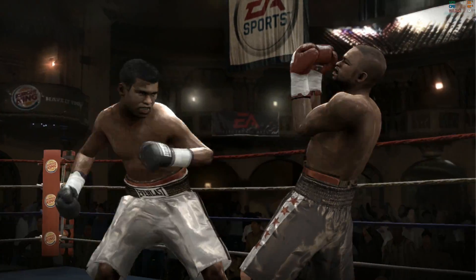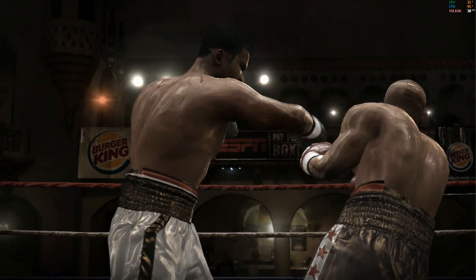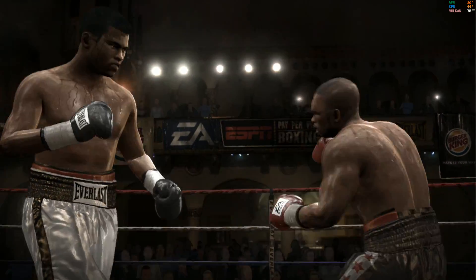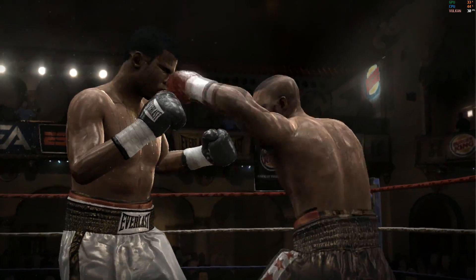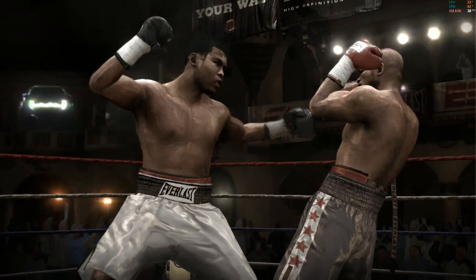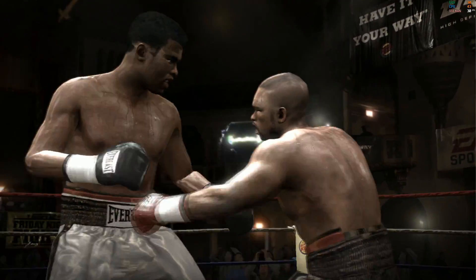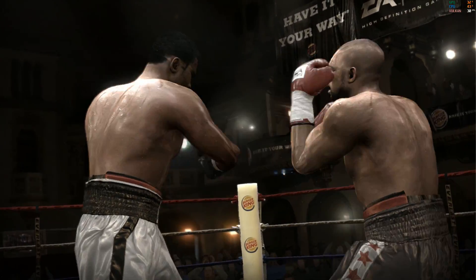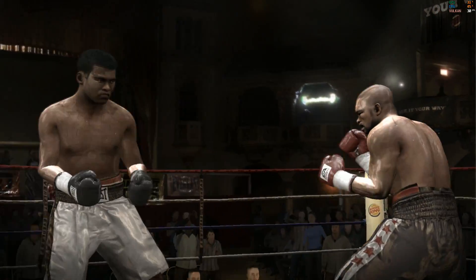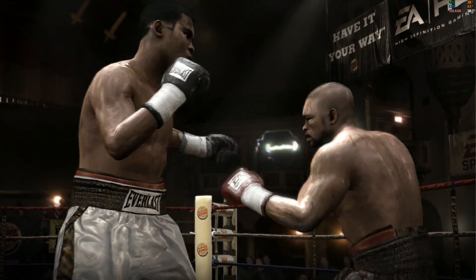Roy Jones nailed his opponent with a vicious counter hook. Nice shot. He sits back, picks his spot, and unloads. Roy Jones didn't see that one coming, and the ones you don't see always hurt the most. Ali dished out a vicious blow, squarely landing two nice shots. Ali can't get careless — he has to stay focused or he's going to get countered all day.